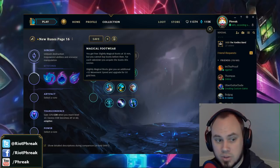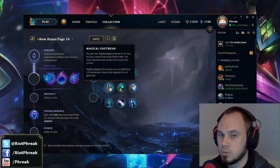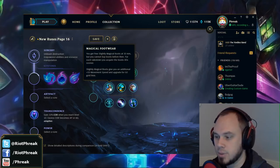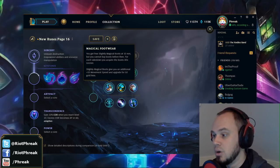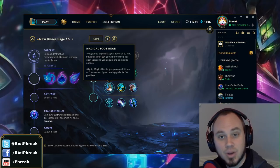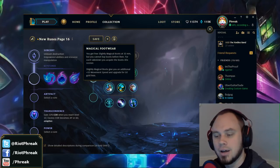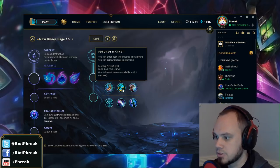Magical Footwear: the gold value is actually really, really high. It does nothing for the first 10 minutes, but when you get the boots they're worth 420 gold — you're getting free 300 gold boots, and the extra 10 move speed extrapolates to another 120 gold. Then the 50 gold discount on the upgrade makes it worth 470 gold total. If we look at Legend Alacrity at 450 gold, you start to see a trend: the most obviously valuable runes fall in the 400-500 gold range.